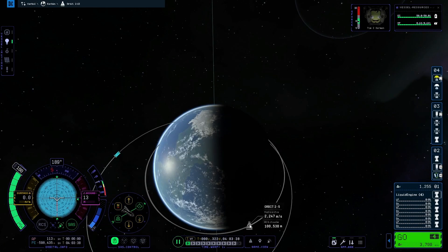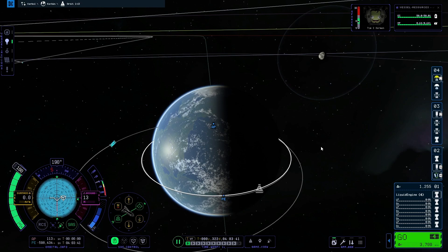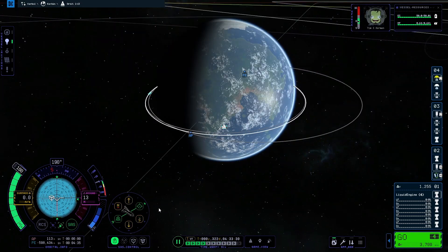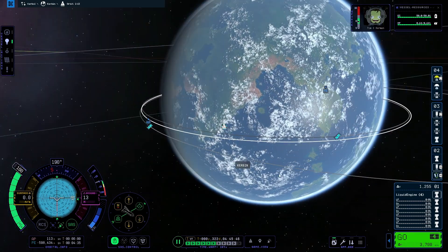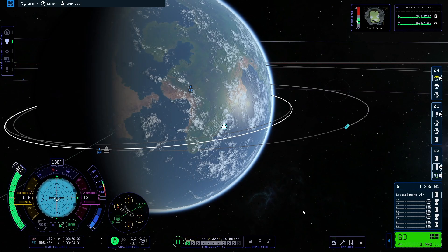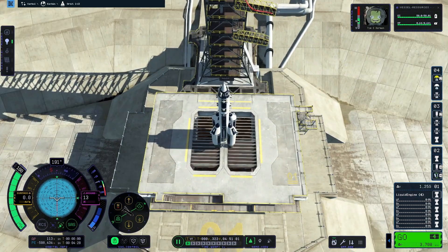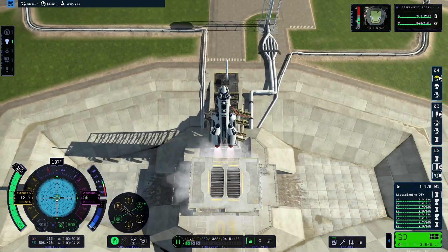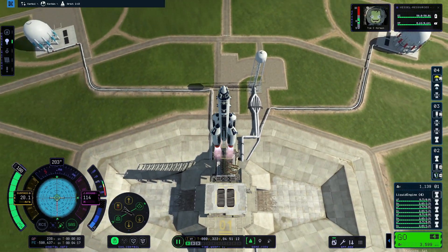Now that you have your target craft in orbit, you need to launch another craft to dock with it. Before you launch, set the target craft as your target. To save time, you can wait till the target craft is west of the Kerbal Space Center near the desert peninsula, but you don't have to. Launch the vessel in the same inclination as the target vessel.